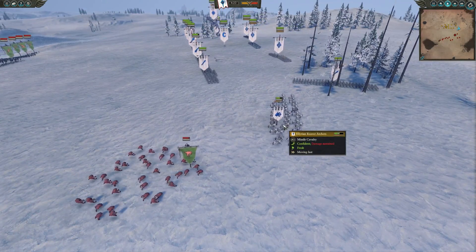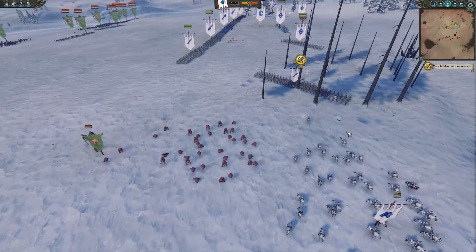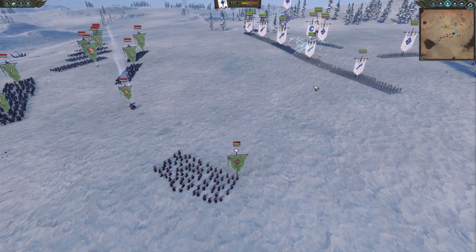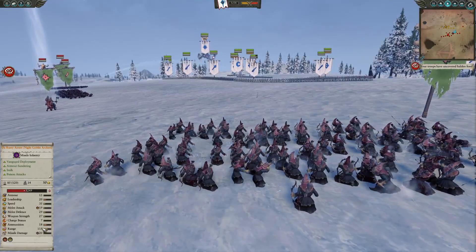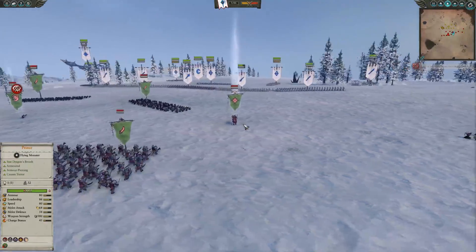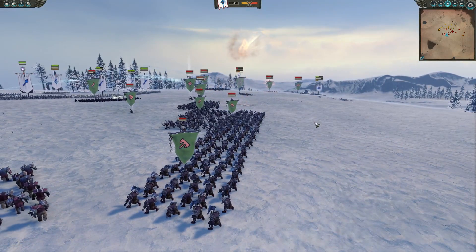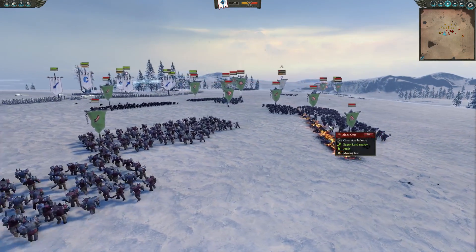The Squig Herds are moving in on the side trying to screen the Illyrian Reaver Archers into my Spearmen. I've got my archers shooting into the Squig Herds - you don't want those things getting to the backline as they are anti-infantry and AP. The Rusty Errs are shooting onto the Sword Masters of Hoeth, which is a strong target - their Sunder Armor gives minus 30 to armor, really dangerous against armored units. Fiery Convocation rips through the front line of Black Orcs, but it doesn't do a ton to armored units, so that was a little bit of a miscast.